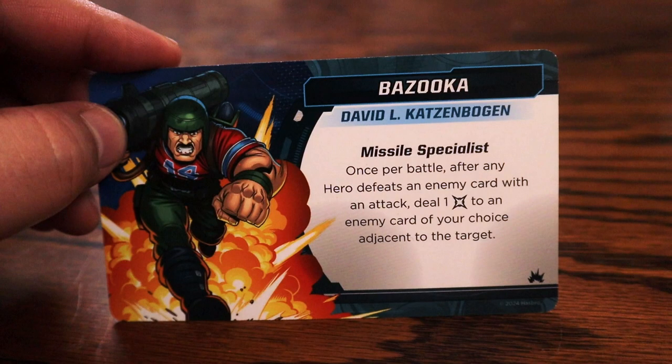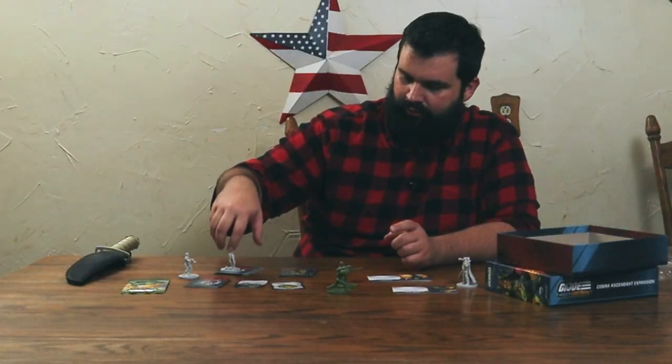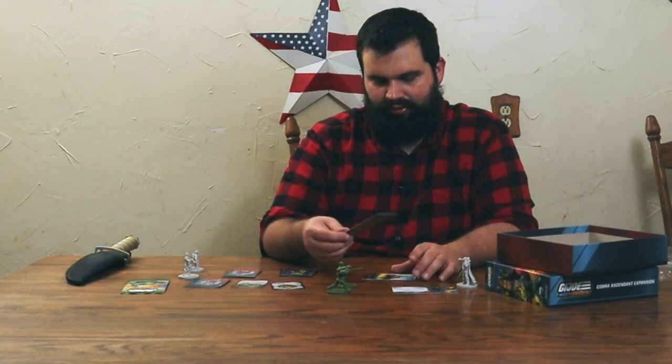Then you've got Bazooka — Missile Specialist. Once per battle, after any hero defeats an enemy card with an attack — and 'with an attack' is an important keyword — deal one damage to an enemy card of your choice adjacent to the target. This is great. This avoids block. Some of these cards are one health, so that could be a way of just defeating another twin card. Cards that are stacked are also considered adjacent in this game. Both of these guys have one-hit cards. Splash damage is always handy.